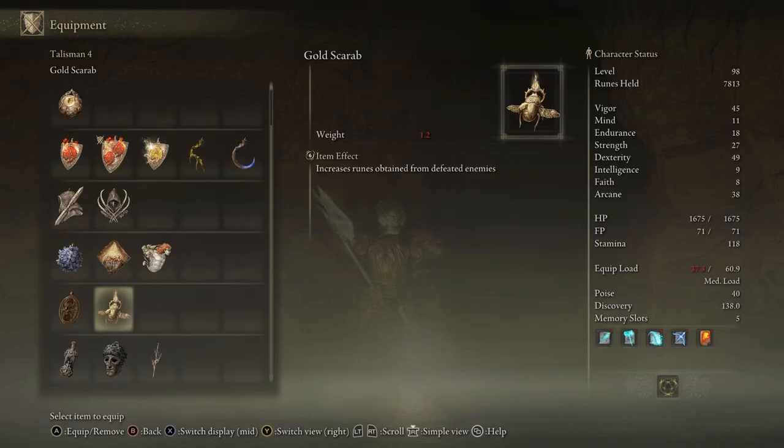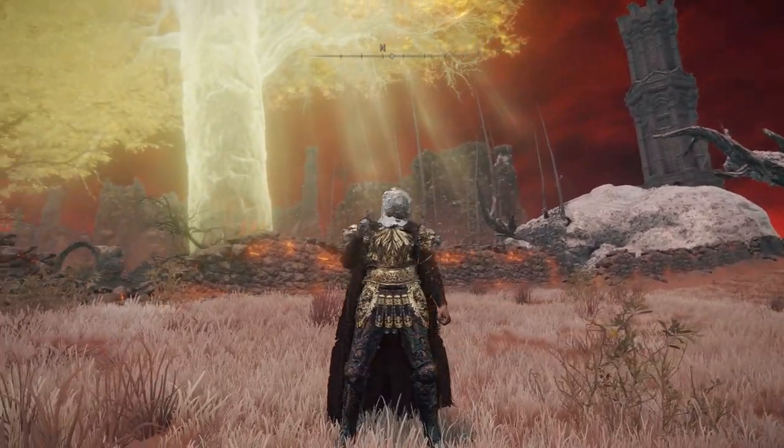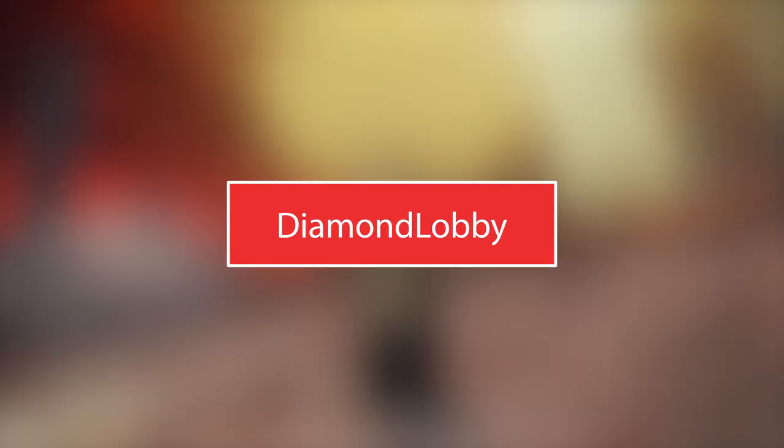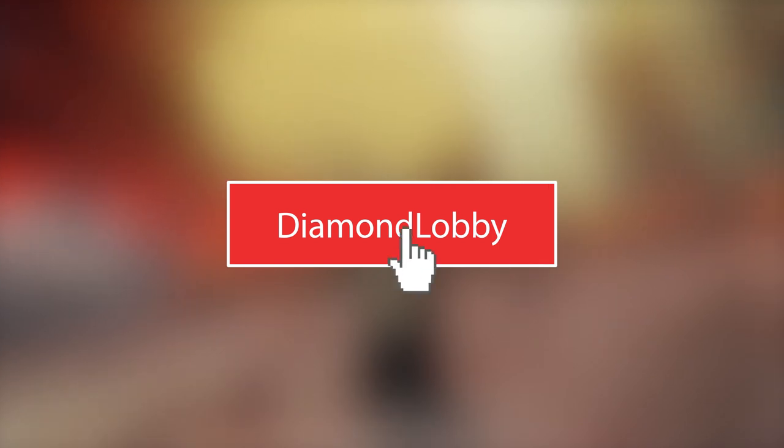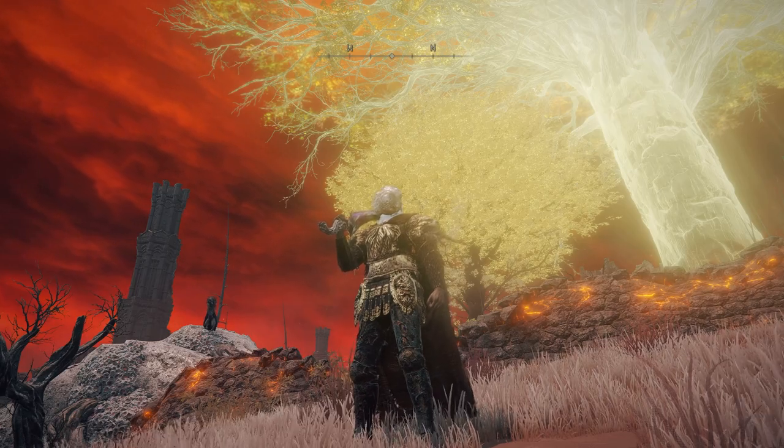The Gold Scarab is a talisman that will increase the runes you obtain from defeating enemies by 20%, so having this on at all times will be very useful for levelling up. That was our guide showing you where to get the Gold Scarab Talisman in Elden Ring. If this video helped you out please consider subscribing to the channel — thank you all for watching and we'll see you in the next video.